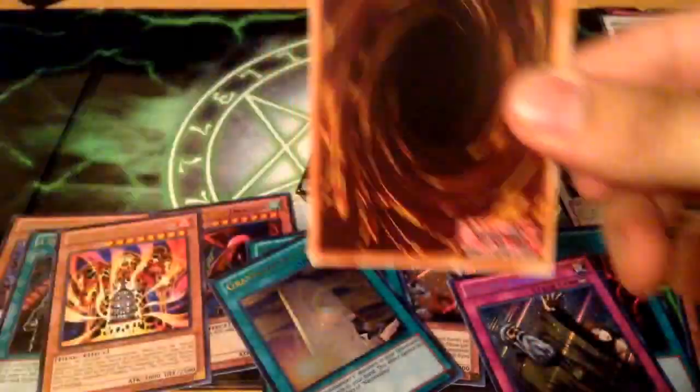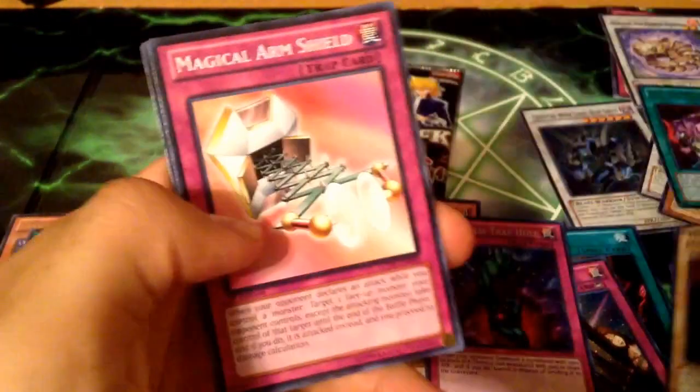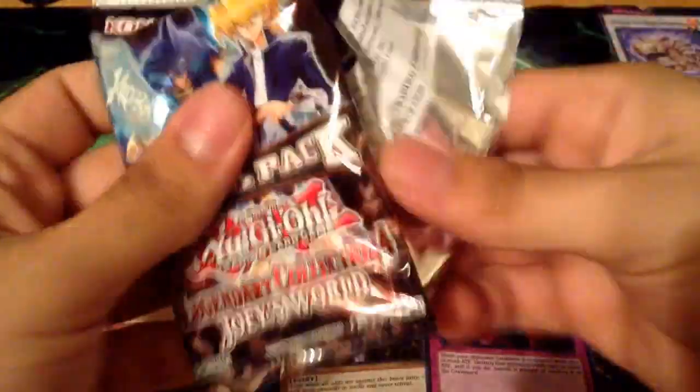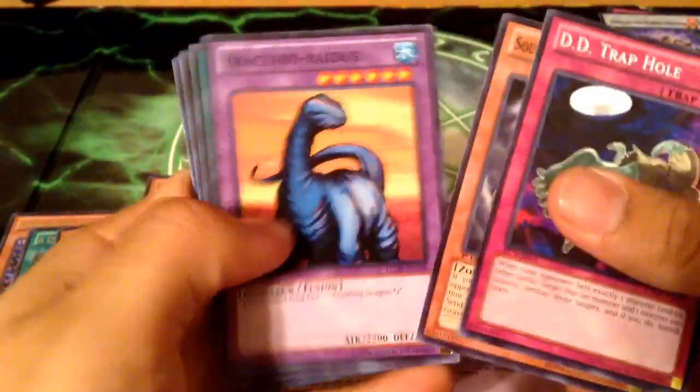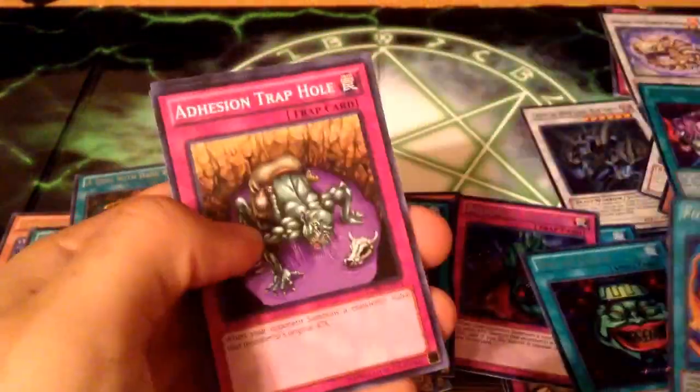Wow, that first pack was pretty awesome. Garoozis, Red Eyes, Dark Witch, and nice - Bottomless Trap Hole Secret. Can never get enough of these. And a Harpy Lady. Last pack: Deal with Dark Ruler, Heavy Storm, Pot of Greed - that's pretty funny - and a Polymerization.